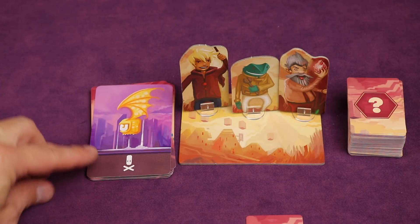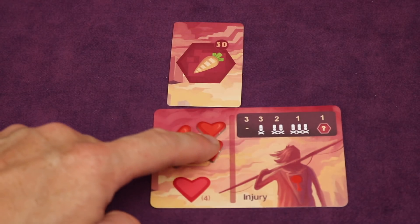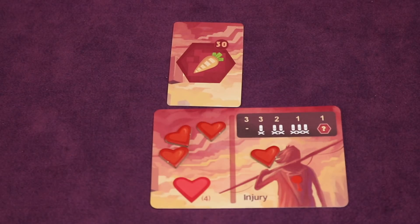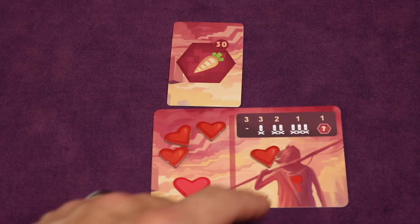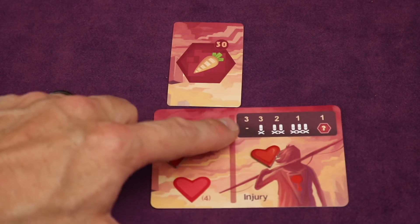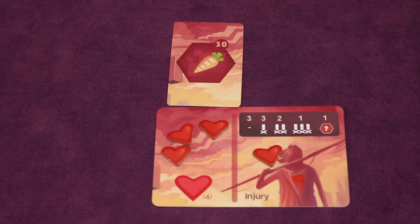In this case the level card shows a monster that does one damage. So each player takes one of their hearts and moves it from the heart side to the injury side, meaning we have three hearts left. This also shows you the distribution of the cards: there are three cards that do one damage, three that do none, two that do two, one that does three, and one that just gives you a random treasure.